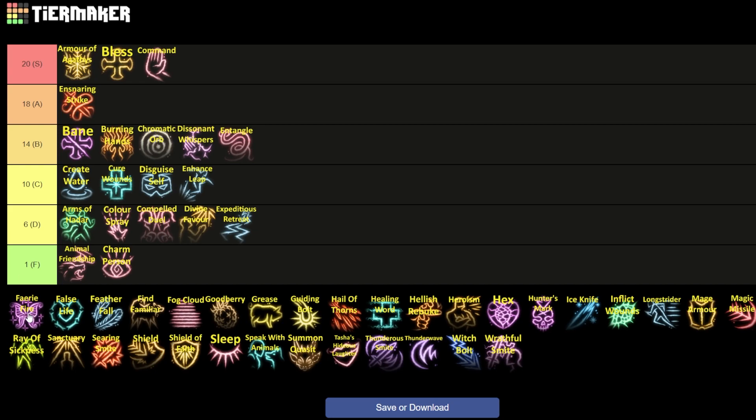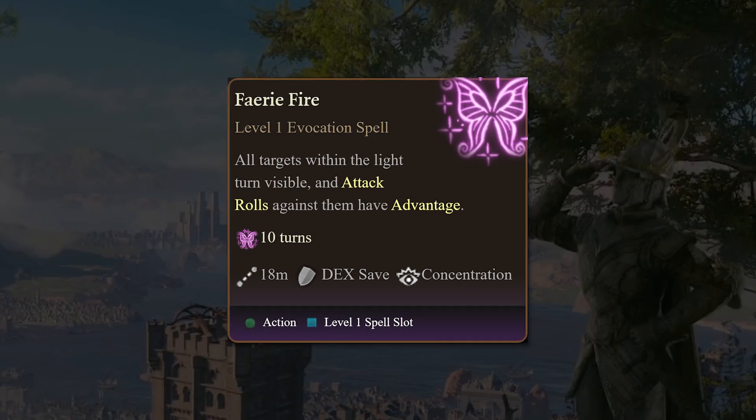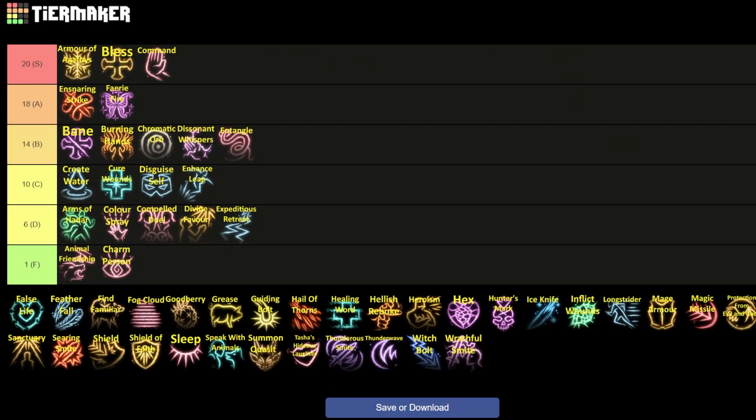After that is a recently favorite spell of mine — Fairy Fire. I'm moving it up to A. What does it do? All targets within the light turn visible and attack rolls against them have advantage. So you can get advantage on multiple targets for a level one spell slot. It feels like a Fireball-radius effect with a 60-foot range. It does take concentration, so it competes with other concentration spells, but early game all the way through the late game it is extremely useful. As a bonus, it makes any invisible characters inside the area visible and unable to become invisible again — so it's both situationally useful against stealth and consistently useful as a way to get massive bonus out of a low-level spell slot. Getting advantage on three or four targets for 10 turns can quickly end a battle.